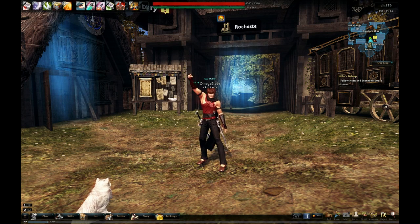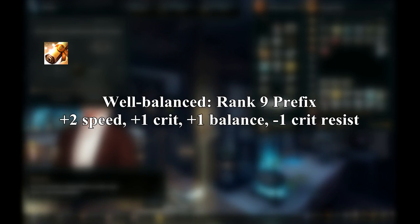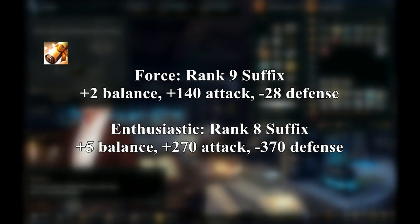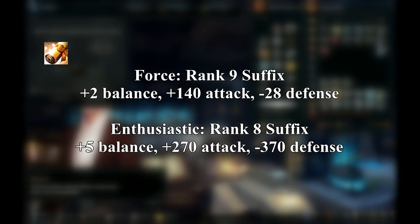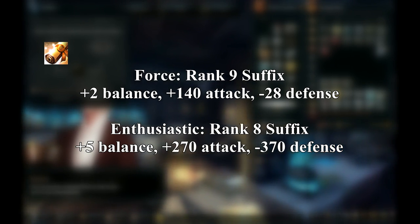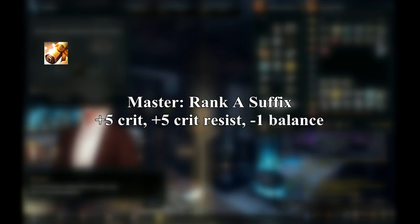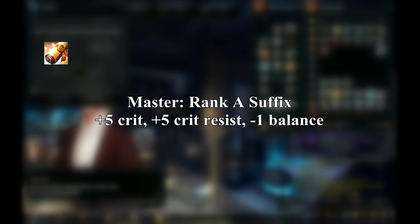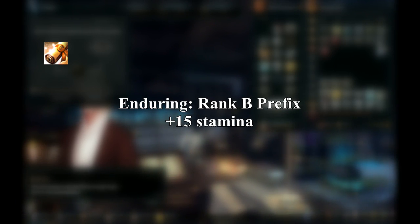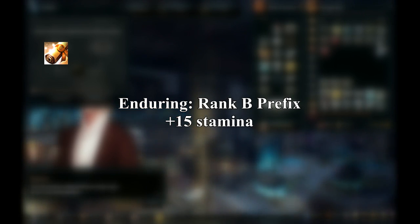For light armor enchants, the prefix is Well Balanced — a rank 9 enchant that gives a little speed, balance, and crit. It may not sound like much on its own, but you can potentially have up to five of these. For the suffix, you've got two options: Force, a rank 9 enchant giving some attack and balance in exchange for a tiny bit of defense; and Enthusiastic, a rank 8 enchant giving even more attack and balance in exchange for a lot of defense. One enchant you should always have is Master — a rank A suffix for chest pieces that boosts your crit by 5. If you need a little extra stamina, consider Enduring — a rank B prefix scroll for chest pieces that boosts maximum stamina by 15, if you have cloth armor proficiency ranked to A.